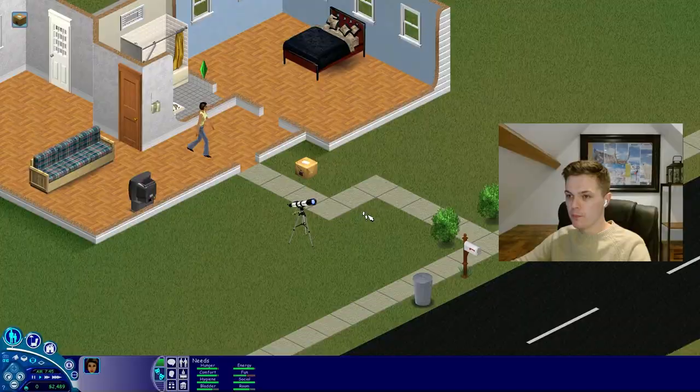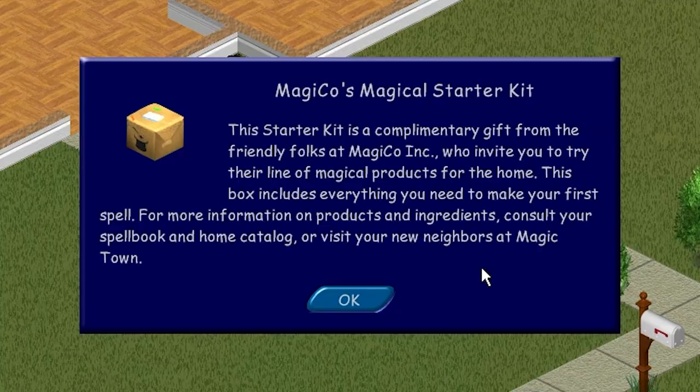The end is near. Make preparations. Just what you want to hear when you've moved into a new house. Let's open this up. So this starter kit is a complimentary gift from the friendly folks at Magico Inc., who invite you to try their line of magical products for the home. This box includes everything you need to make your first spell. For more information on products and ingredients, consult your spellbook and home catalogue, or visit your new neighbours at Magic Town.